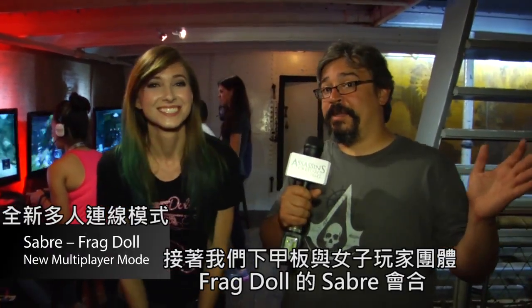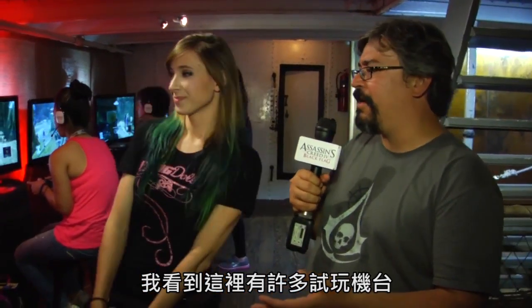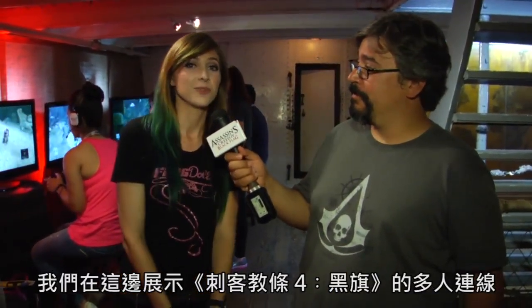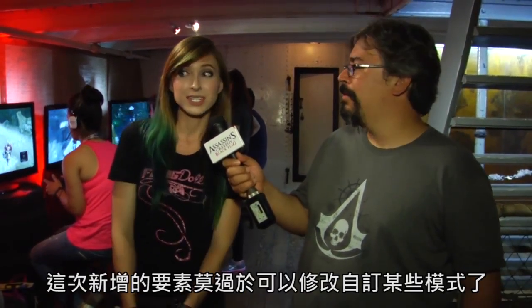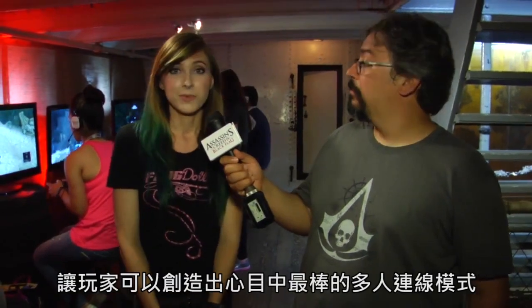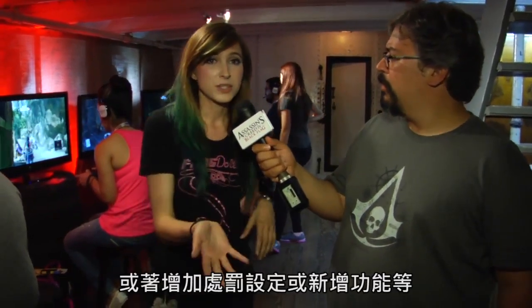So here we are below decks with Frag Doll's Saber, and I see that there are a bunch of gaming stations around here. What's going on? We are showing off the multiplayer portion of Assassin's Creed 4 Black Flag, specifically some of the modes that you can create in Gamelab, which is new to the game. People can change the multiplayer modes to whatever they want — change the scoring system, the abilities, the weapons, give penalties, add new features. It's really pretty cool.